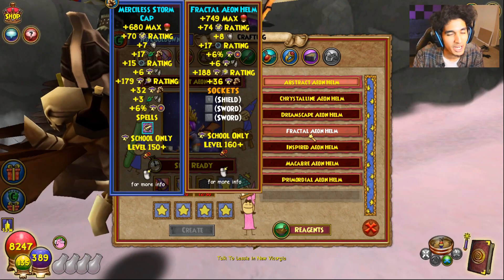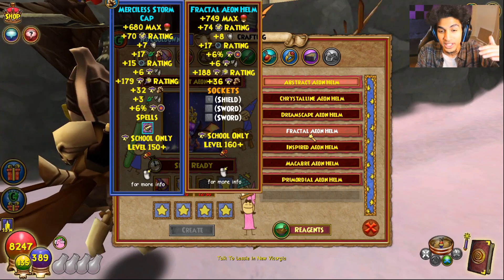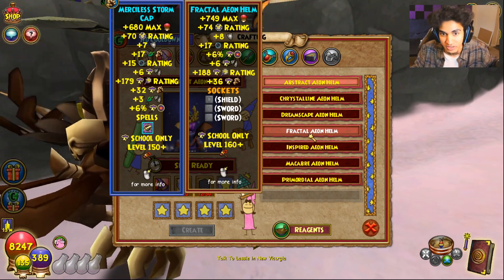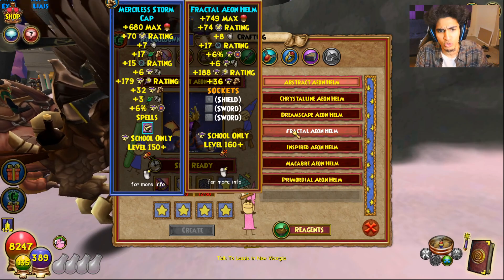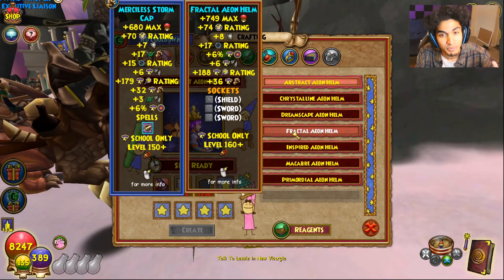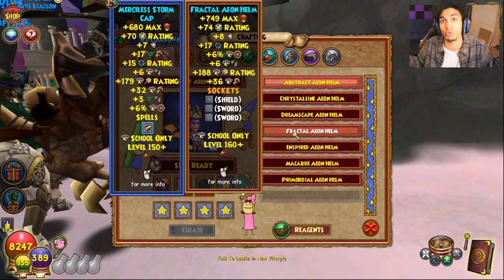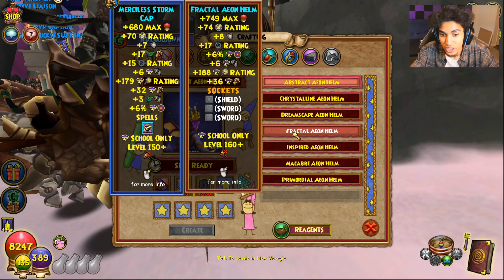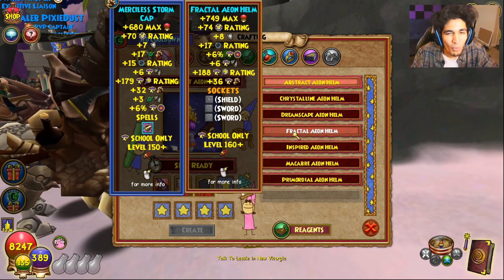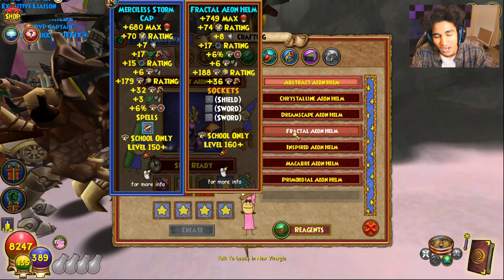The hat specifically might be extremely important to keep your eye out for, because it actually gives the only shield pin slot out of every other piece of gear. This obviously has a lot of implications for schools that love that six-round aura. That six-round aura is extremely good in PvP, but a shield slot could give extra resist to a school and just make that matchup really good. It could mean extra offensive stats for using other hits. And the one extra resist, four damage, extra crit, extra block, and extra health are not too shabby either.